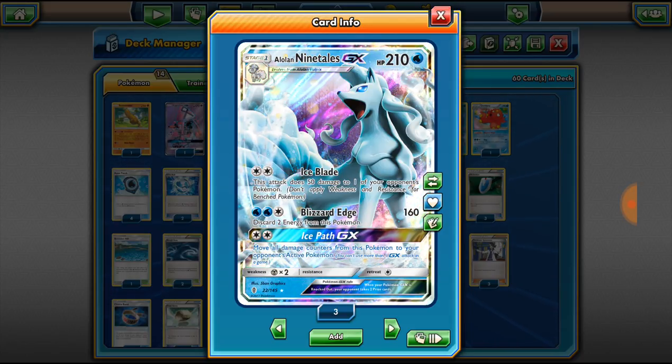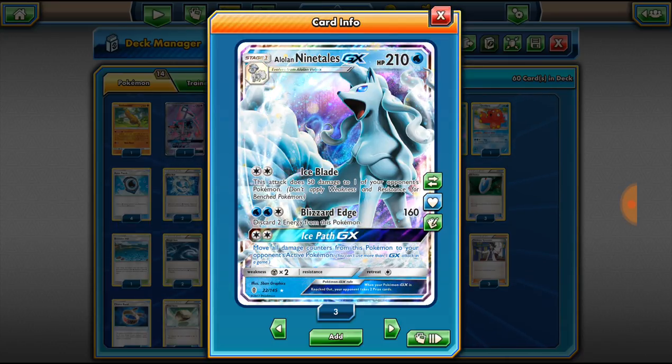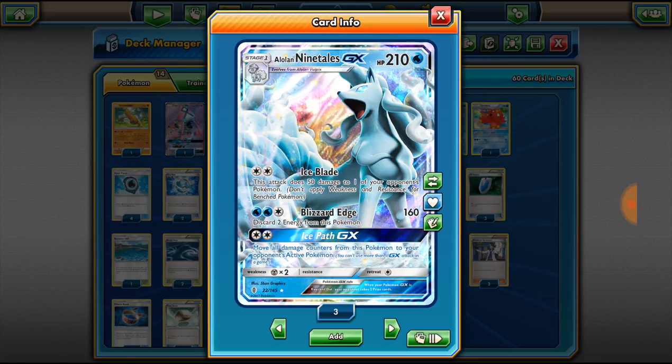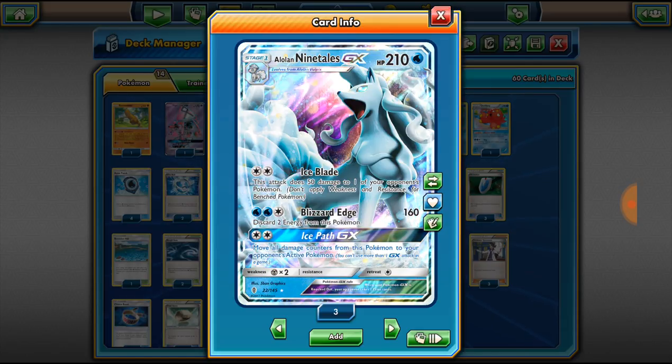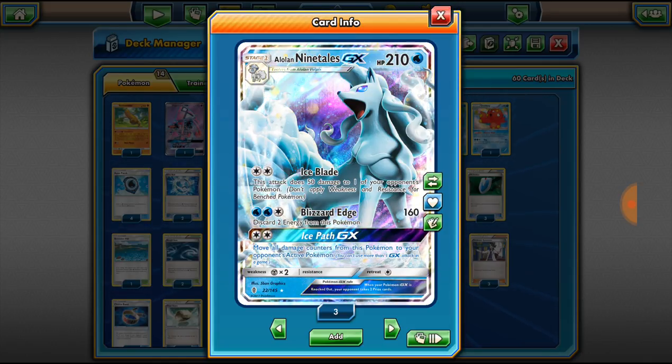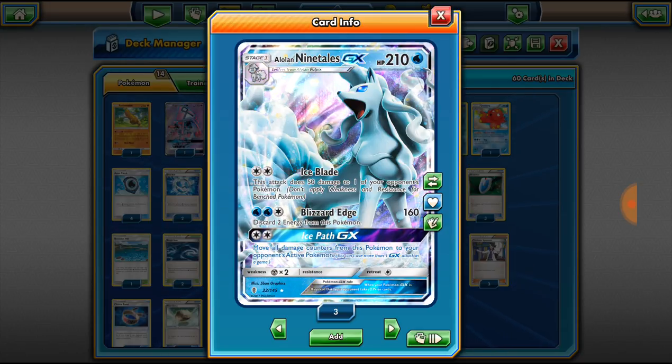He wanted to know what deck to make. I told him Alolan Ninetales because I wanted to see how it worked so I could learn about it, potentially play it physically later on. But our Battle Factory I recorded Thursday — got my butt handed to me and that was not fun. Not fun at all because I don't know anything about Alolan Ninetales. But Alolan Ninetales is such an amazing card. After learning how to play this Pokemon card, I love it. Alolan Ninetales — it's a Stage 1 Water Pokemon with 210 HP, which is a very awkward number.